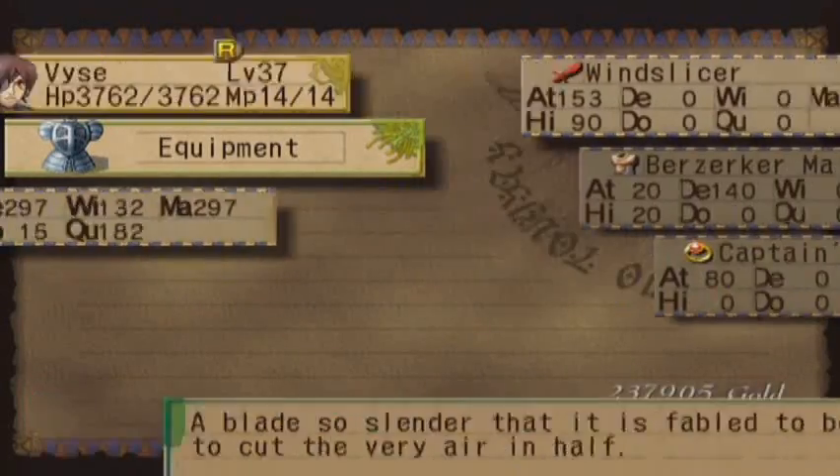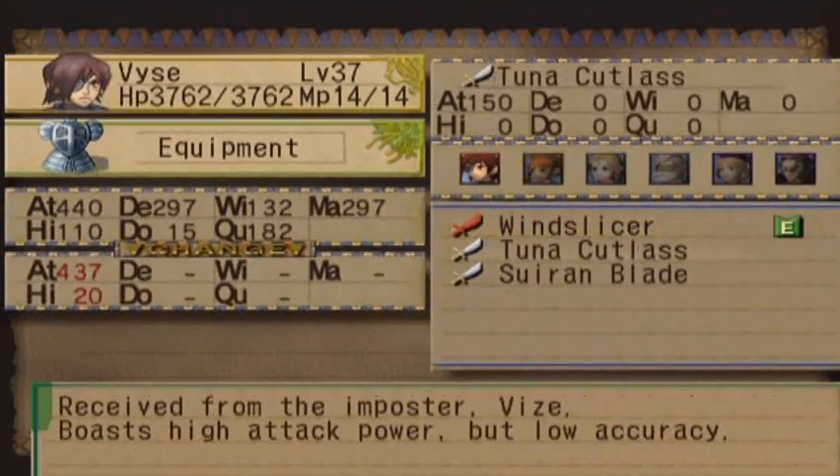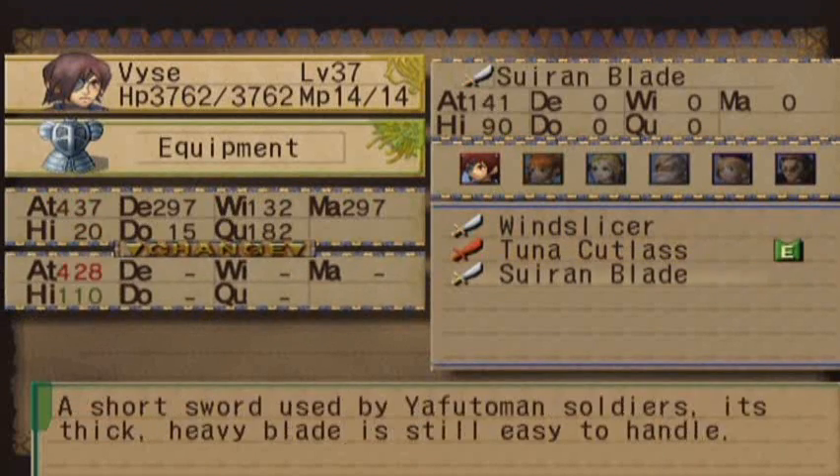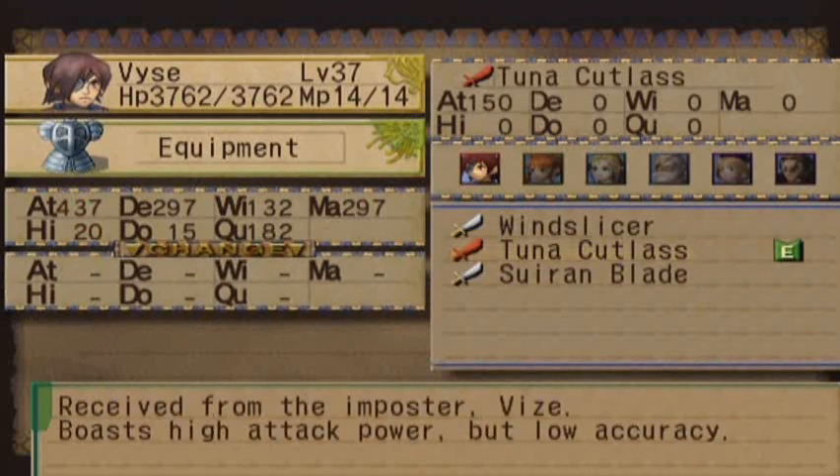I'll put Vice's thing on too. It's not quite as good — high attack power but low accuracy. It has terrible accuracy, and it actually has less attack power than my Wind Slicer. So I'll equip it just for the beginning of a fight and then I'll switch to Wind Slicer. But yeah, it's pretty goofy looking too.